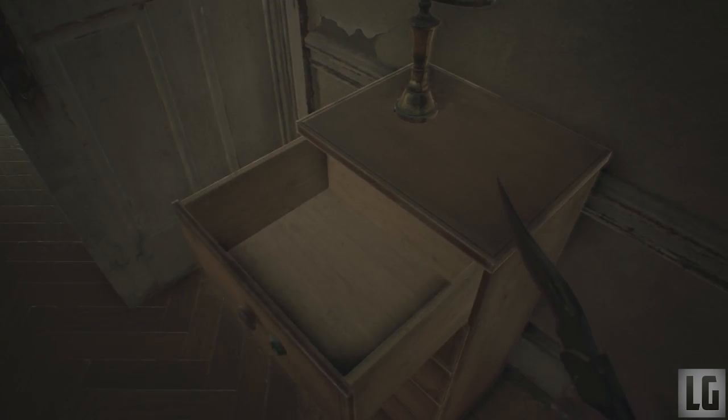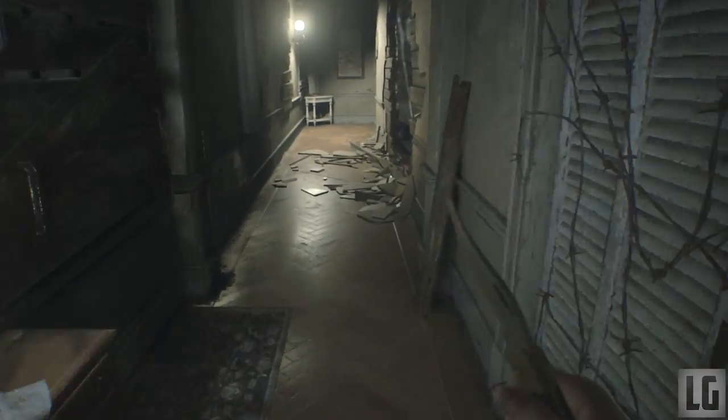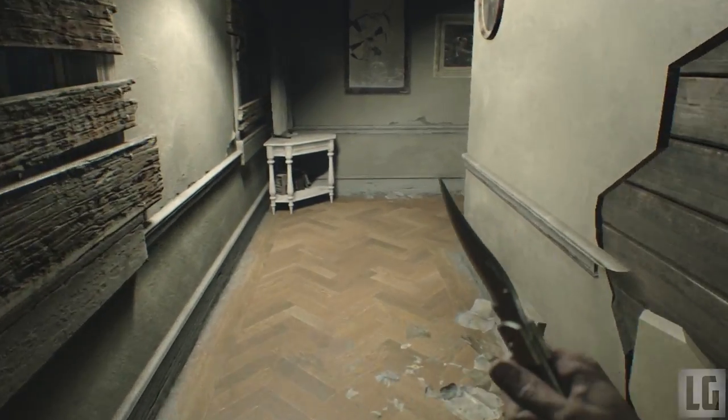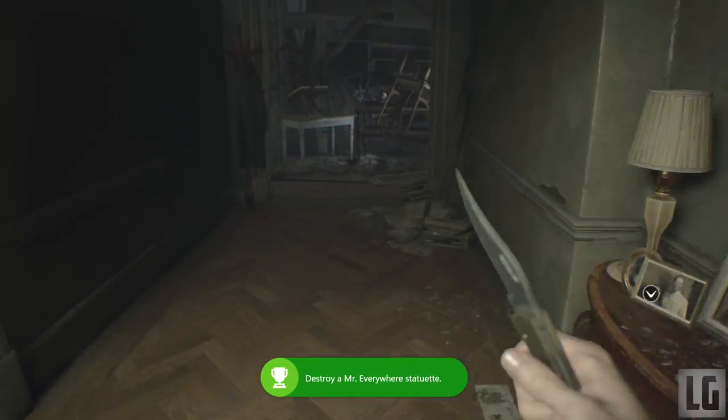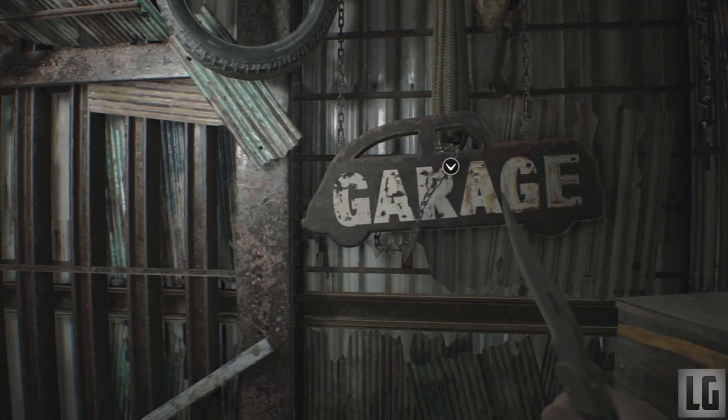Now that you have a knife received from the deputy, head back to the laundry room. Underneath the table is our first Mr. Everywhere bobblehead statue — hit it with your knife to destroy it. Head out and along the corridor all the way to the end where the front door is blocked. On the shelf in front of the door is the second statue for you to destroy.